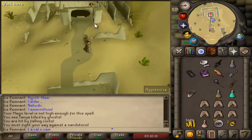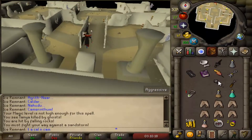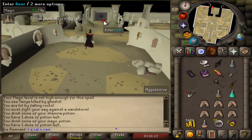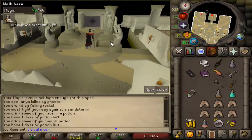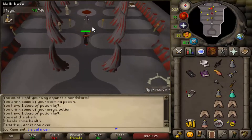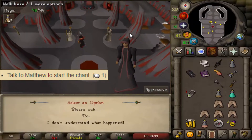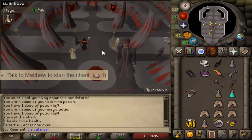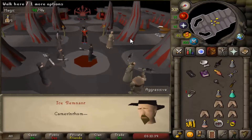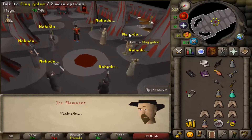Return to the chamber and talk to Matthew with option 1. Then do the chant in reverse order.